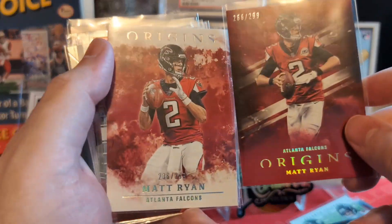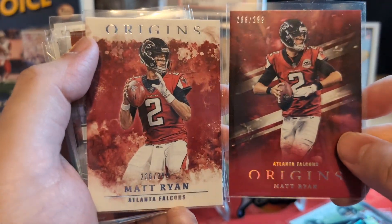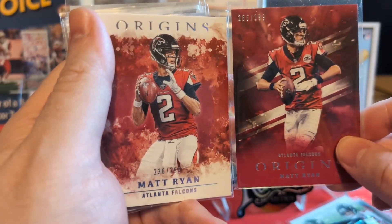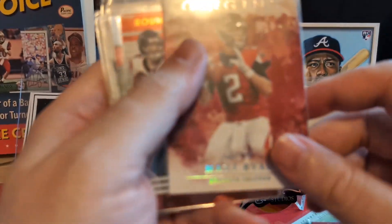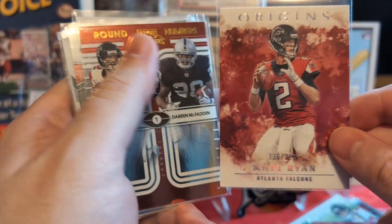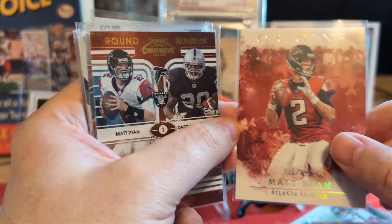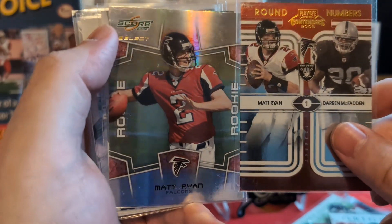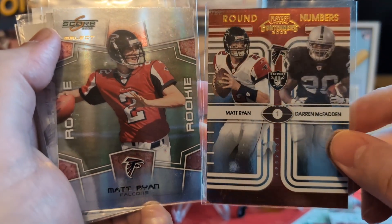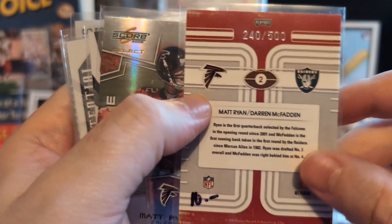We got an Origins — two of them to 299. What year's this one from? 2018? I like that one. And then another one here — that's out of 2020, like a blood splatter, that's what it looks like. Such a sweet card, Origins always looks nice. Really cool here — round numbers of McFadden and Ryan. Elite Contenders, numbered to 500. Sick, man.